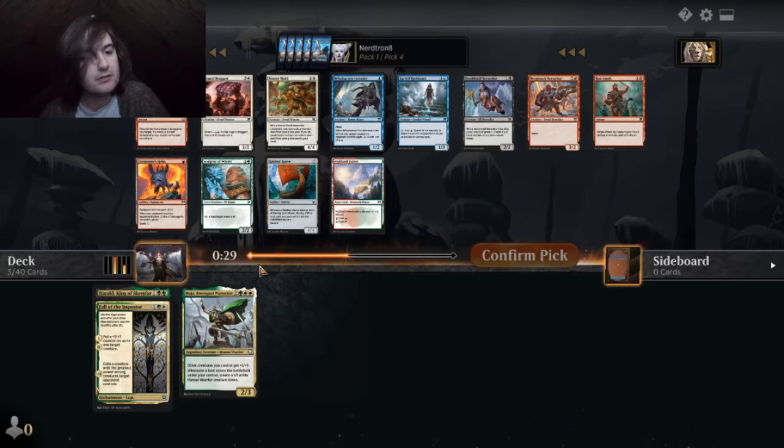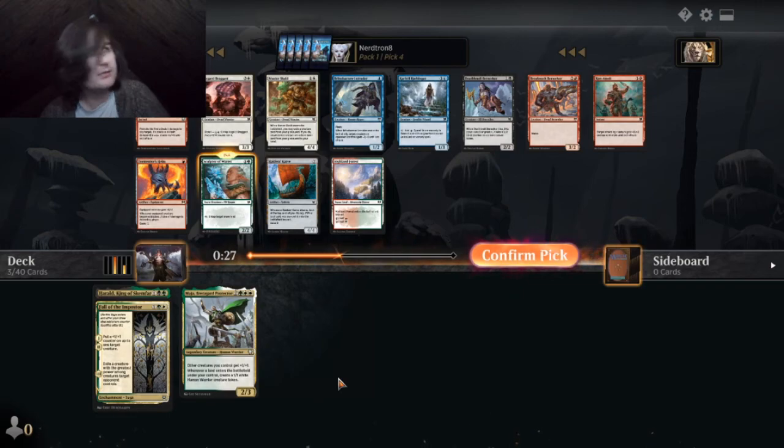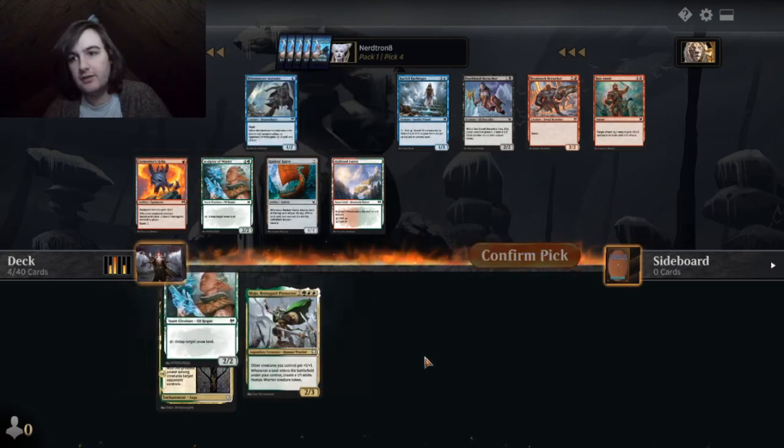That card ain't great if we're not fully black. I think we want to stay green-white. We're definitely mainly green, so picking a white card doesn't seem insane right here.